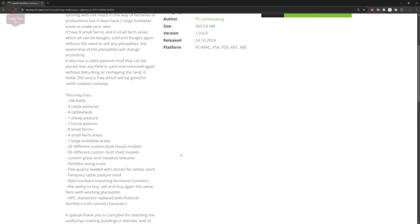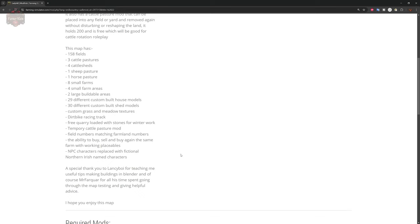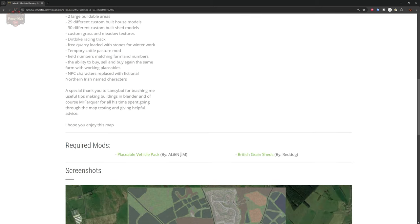This map also has a cattle pasture mod that can be used in any field or yard and removed again without disturbing or reshaping land. It holds 200 and is free, which will be good for cattle rotation roleplay. This map has 158 fields, three cattle pastures, four cattle sheds, a sheep pasture, horse pasture, eight farms, four small farms, two large building areas, 29 different custom built house models, 30 custom built sheds, custom grass, dirt bike racing, a free quarry loaded with stones for winter work, temporary cattle pasture mod, field numbers matching farmland numbers, NPC characters represented with fictional Northern Irish named characters, and a special thanks to Lancy Boy and Mr. Farcure for helping out.